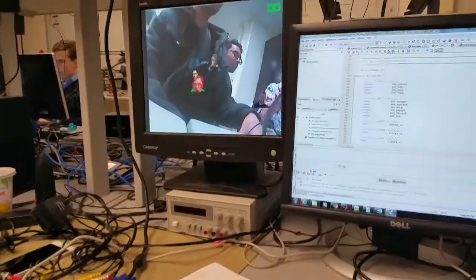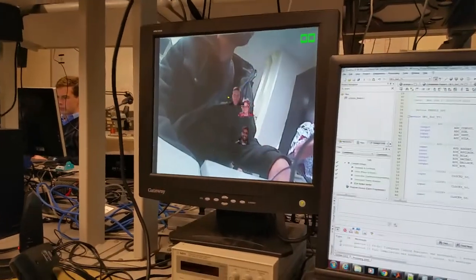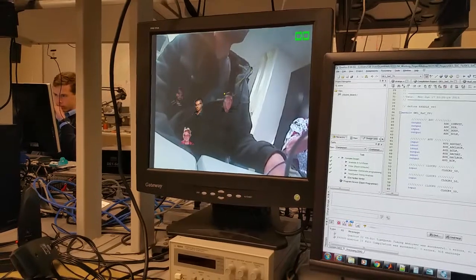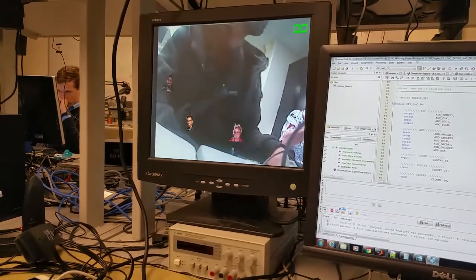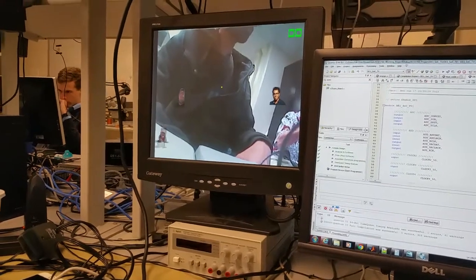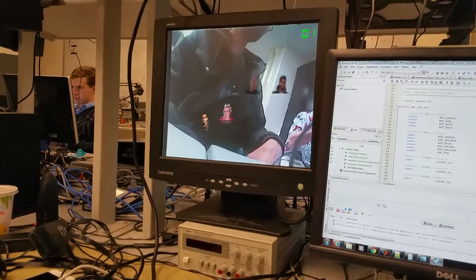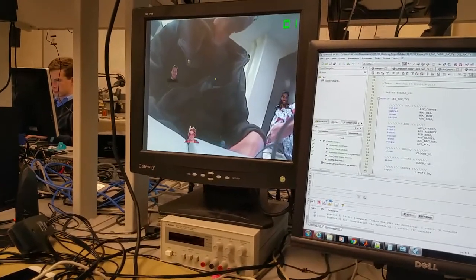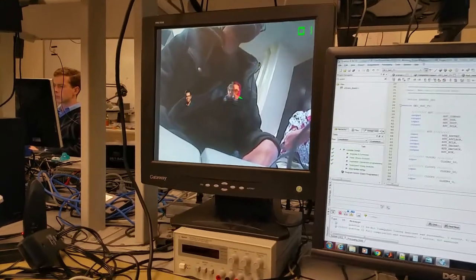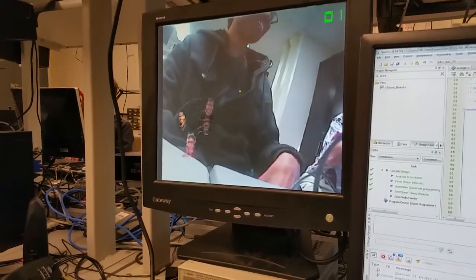Basically the idea is to use your hand as the system detects the color of your skin. You use your hand to move the cushion, and you basically have to cut the face of Bruise's face to increase one point. If you cut our face, then the score decreases.